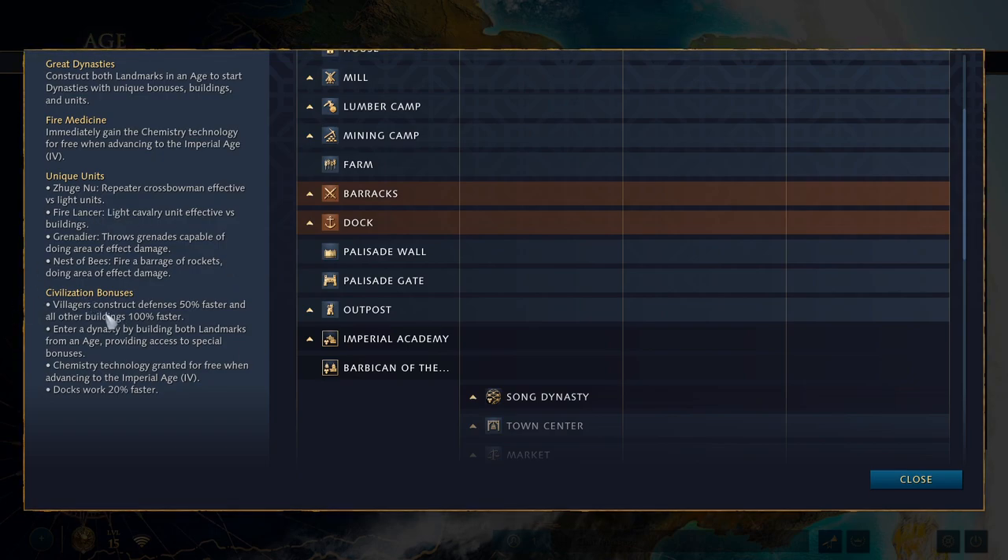First, something nice and straightforward: villagers construct defenses 50% faster and all other buildings 100% faster. Defenses — talking about walls, keeps, outposts, towers, town centers — all going to be 50% faster. All other buildings are going to be 100% faster. This saves you villager time essentially, and is really important in helping with timings, which will be quite important with Chinese, especially when it comes to rushing.